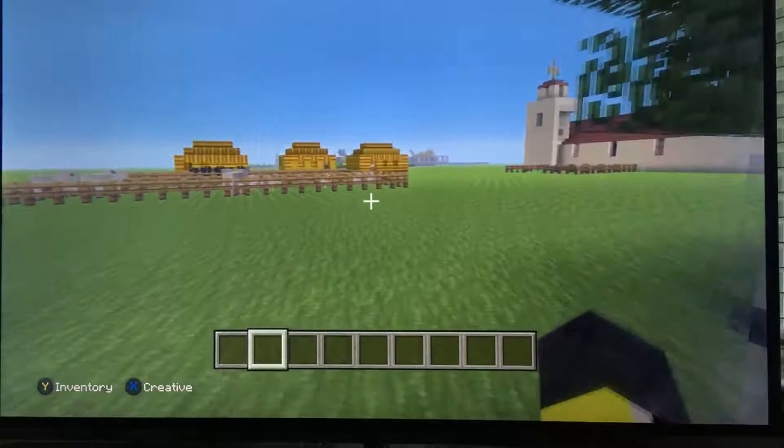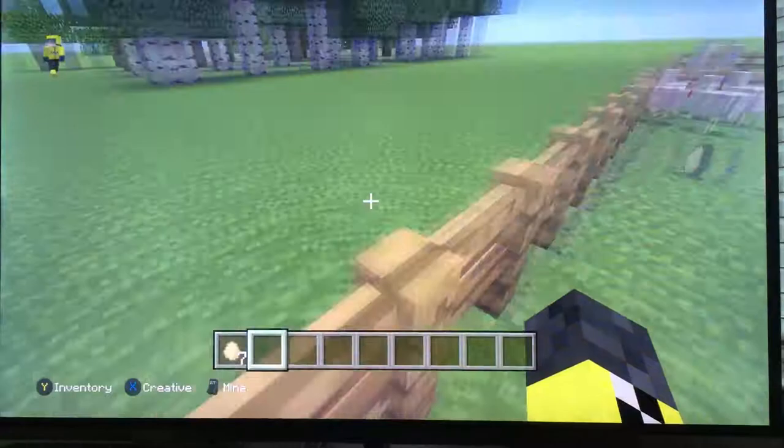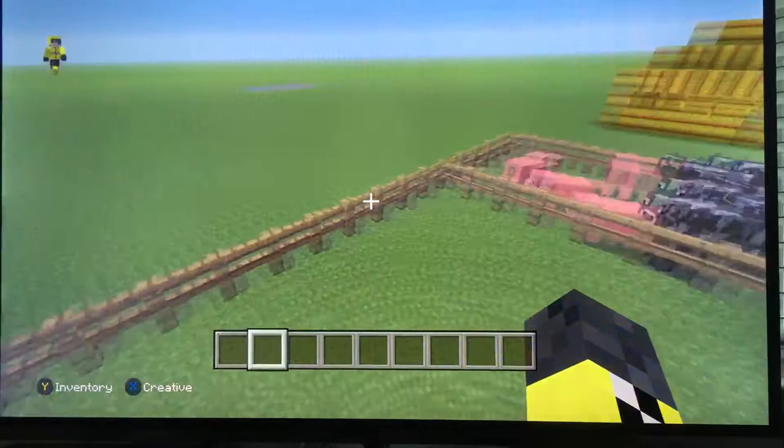Then over here is the livestock. We have some chickens. What they use the livestock for is to sell animals to get money. And then over here is the sheep, the pigs, the cow, and bunnies.